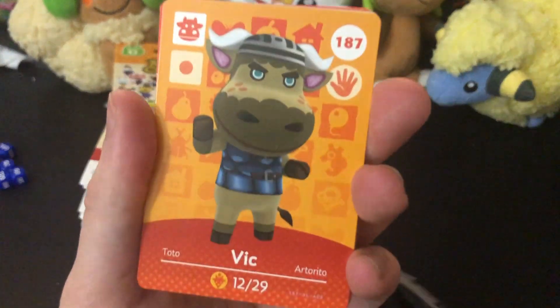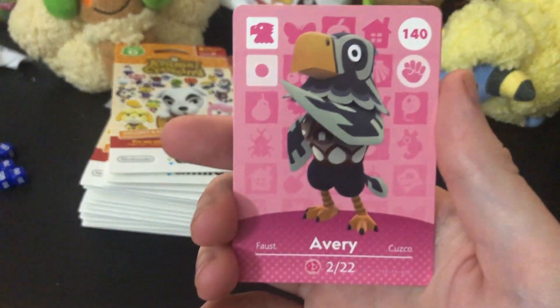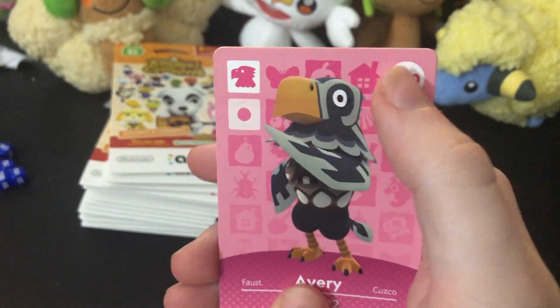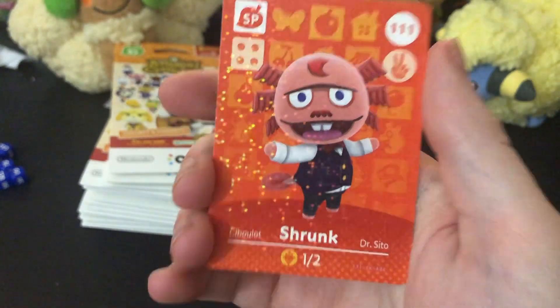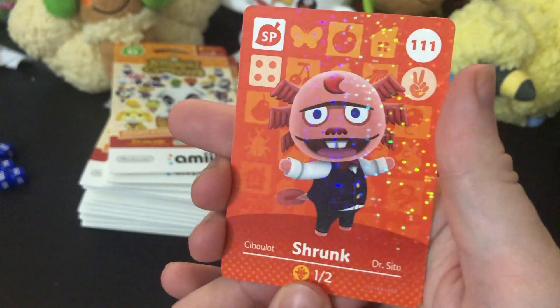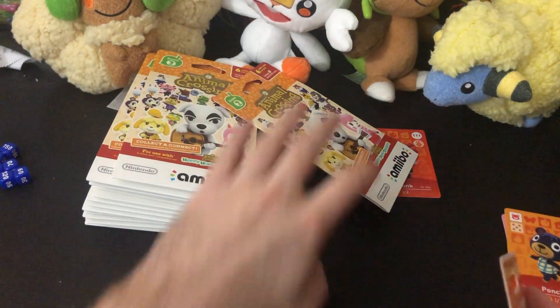I don't know the order in which the cards show up, so we'll find out together. We got Vic the cowboy guy, Flip the monkey, Groucho the grumpy bear, Avery the eagle bird, Poncho the bear — I love Poncho, he's one of my favorites — and good old Dr. Shrunk with a sparkly foil bit on him. That's our first Animal Crossing series two pack.